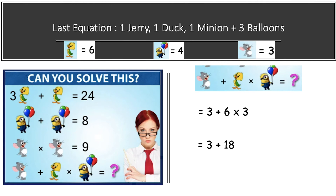Putting the item values into the equation: one Jerry equals three, plus one duck equals six, multiplied by one minion holding three balloons. Since one minion holding four balloons equals four, one minion holding three balloons equals three. Now solving this equation we apply the BODMAS rule — we first multiply, then add. So three plus six times three: six times three equals 18, and three plus 18 equals 21. That is our final answer.